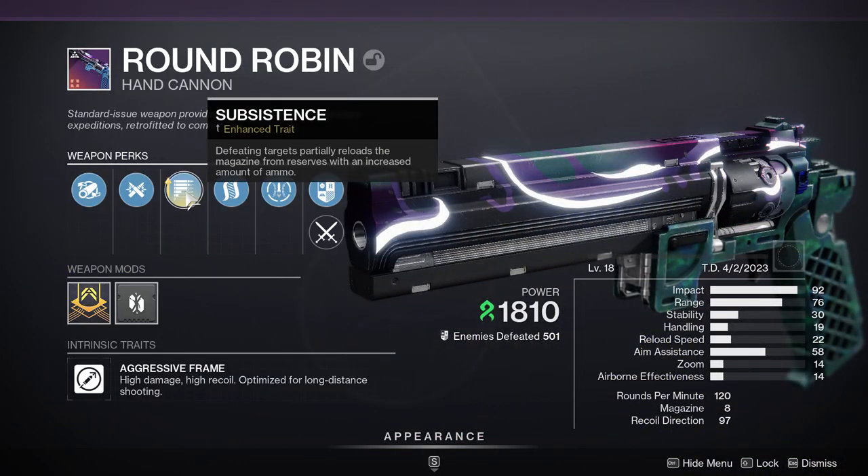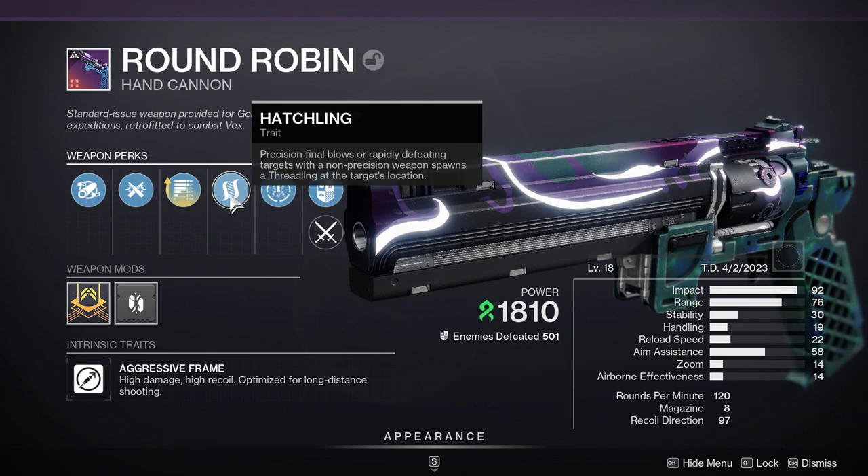This is where this roll gets interesting. Enhanced Subsistence: defeating targets partially reloads the magazine from reserves with an increased amount of ammo. We all know what Subsistence does — you get a kill, it reloads the magazine one for one. One shot kill, it reloads one. But this is where it gets interesting with Hatchling, because Hatchling is going to proc Subsistence whenever you get a precision final blow or rapidly defeat a target.